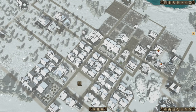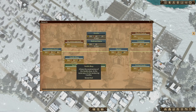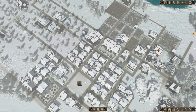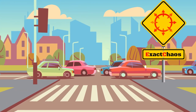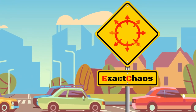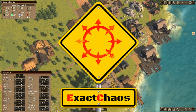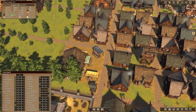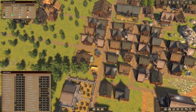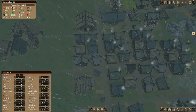In this episode of Patron, we continue our journey down the research tree and we get things like stone houses and churches ready to go. Stay tuned! Hi guys, I'm Exact Chaos and welcome back to another episode of Patron. Let's speed things along as we continue to grow our little fledgling town. We've got a little bit of everything going on thus far.